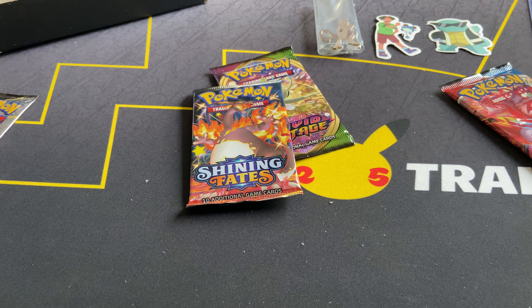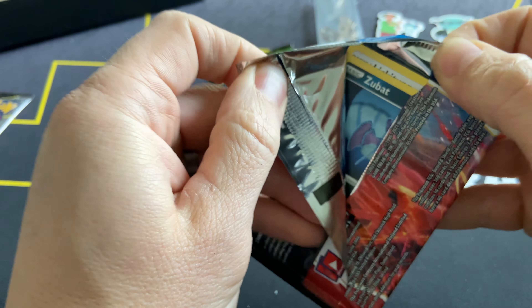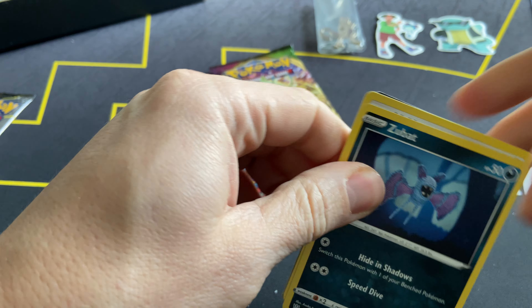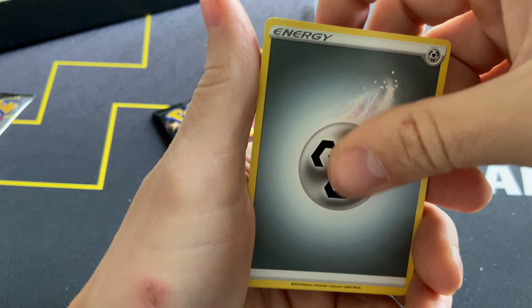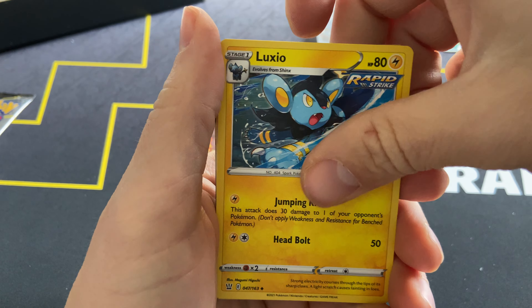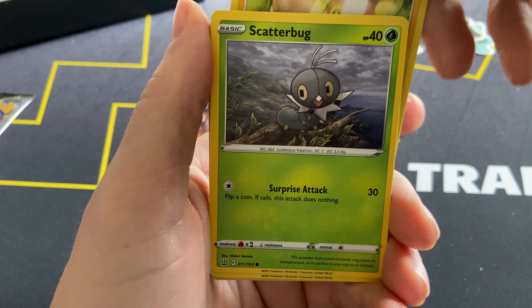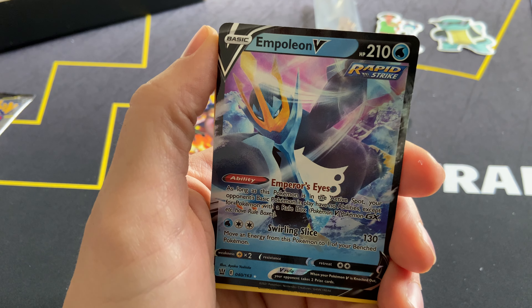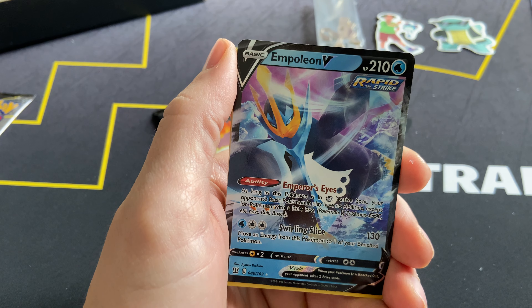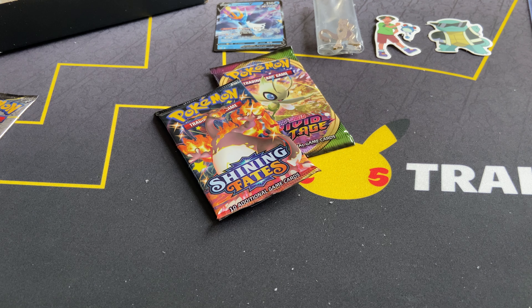We got a Zangoose, non-holographic. I have not had any good luck with the pulls, but we're getting closer. Let's see if we can pull an Alternate Art. Tyranitar — we might get something. We might have something in this pack, at least a holographic. We got a Weeping Bell, a Luxio, Tower of Waters, Zubat, Lickitung, Yamper, Scatterbug, Galarian Mr. Mime, Victory Bell, and an Empoleon V! I have the promo from the set, but I do not have the regular one. So that's a plus right there — an ultra rare!